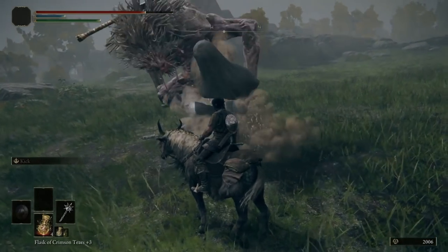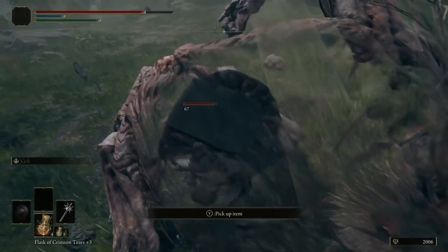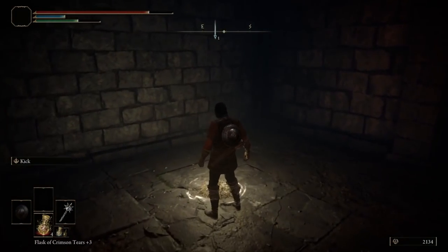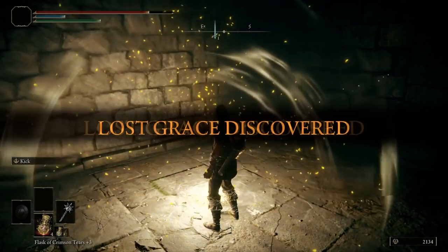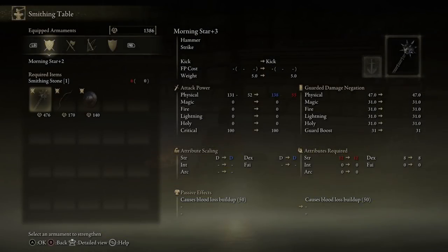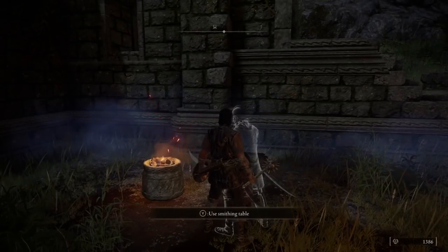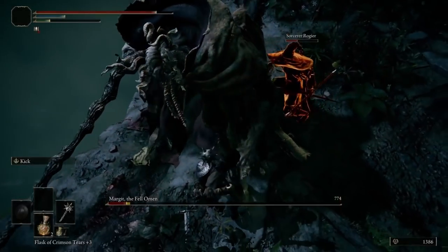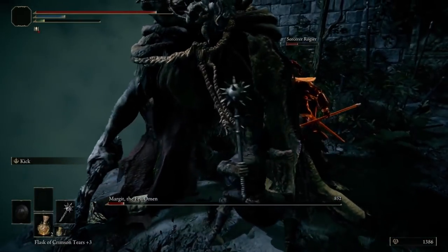Collect the stones, and at that point you can double back towards the golden seed, and continue along the path towards the Castle Ward Tunnel site of grace, just before Margit the Fell Omen. Before entering the fight, travel back to the Church of Elleh to use the smithing table and upgrade the Morningstar to plus two. With that, we're now ready to take on Margit. Travel back to the Castle Ward Tunnel, summon Rogier to assist you, and Margit should be very easy at this level.